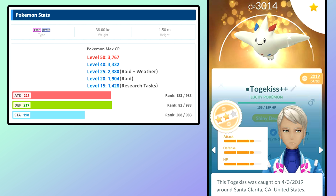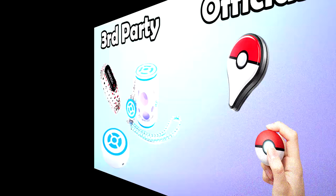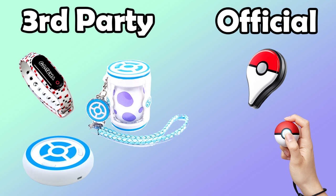Get an auto catcher — I really don't consider it a significant advantage over not having one. Someone without an auto catcher probably catches Pokémon more consistently anyway. The Pokémon GO Plus is a great convenience — if you're at the supermarket and don't want to look at your phone, it can auto catch for you while you do your groceries. The official auto catchers are the Pokémon GO Plus and the Poké Ball Plus; there are also third-party options like the Gotcha and Gotcha Evolve.